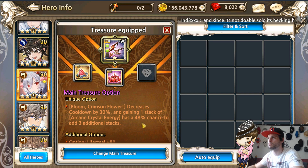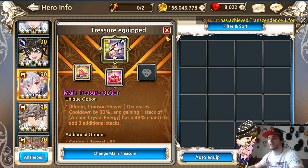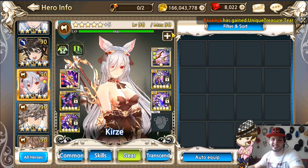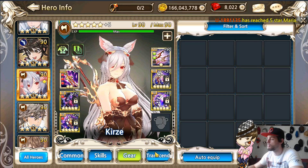So instead of one auto attack equaling one stack, one auto attack can give you six stacks — that is absolutely gorgeous. If you get this maximized it will have a 100% chance to get the additional stacks, which lowers the chance of fluctuating damage. Without this build you'd mostly get around 50 to 60 stacks, but with it you can consistently get up to 100 or 110 stacks.